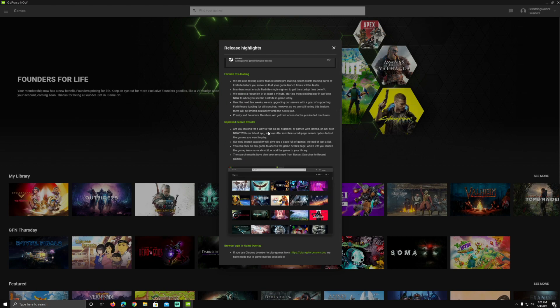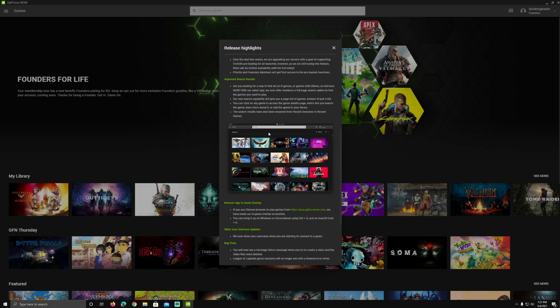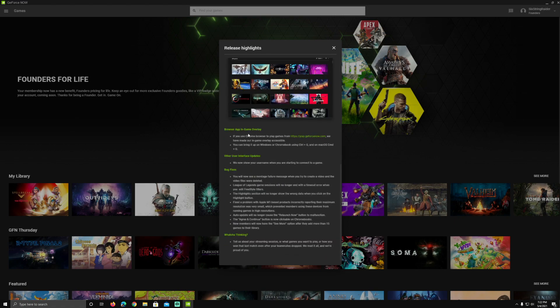The other thing we've gotten in this update is improved search results. A lot of people weren't sure what that meant. Instead of just a tiny list that drops down, you get a full page in alphabetical order while you're typing. We've also got the browser app in-game overlay, which you can activate with Control+G or Command+G depending on your operating system, and that'll bring up your overlay which is very handy for all kinds of different features and filters.